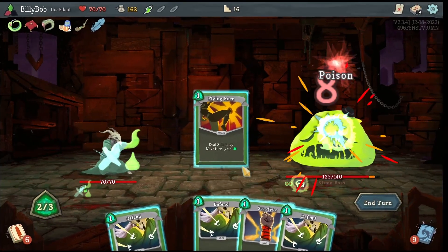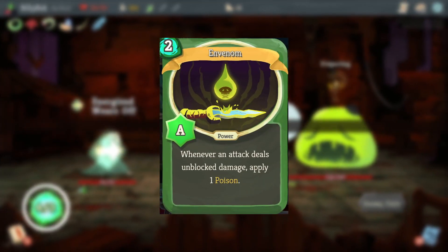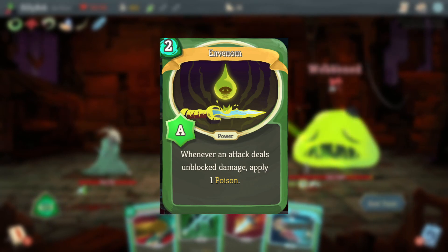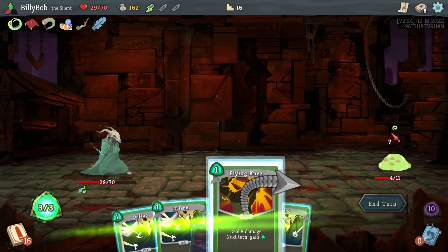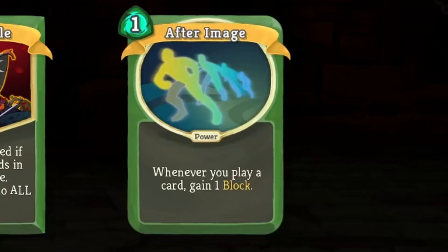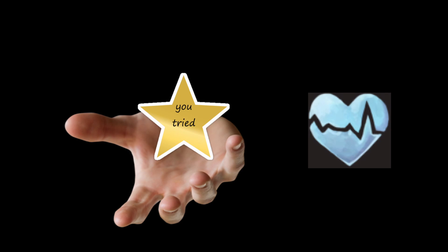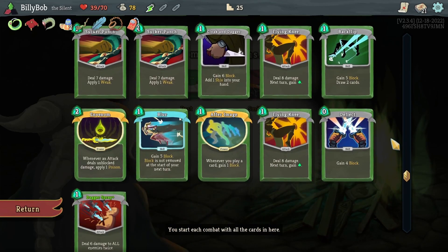The card department isn't doing quite as well, with the only notable pickup before the first boss being In Venom. However, my deck isn't really built to capitalize on In Venom's one poison per hit, so it's not even that good yet. The card reward after the boss changes that — I get the card I always look for when playing the Silent: After Image. This card gives you one block after each card you play. And do you remember what does one damage every time you play a card? That's right — the Beat of Death buff that the heart has!